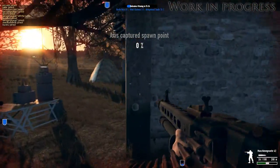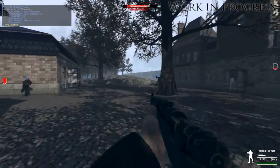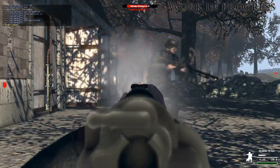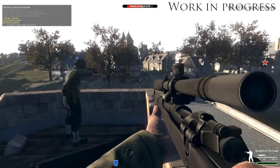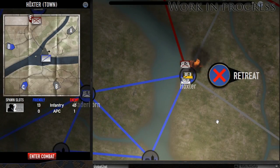The German assault team carries three machine gunner and five rifleman spawn slots, so eight players can join this mission from the German faction and share 55 lives as well as six half-tracks. It seems like an uneven battle for the US faction, so one of the other US players sends an armoured assault team carrying six tank spawn slots to put pressure on the German faction.